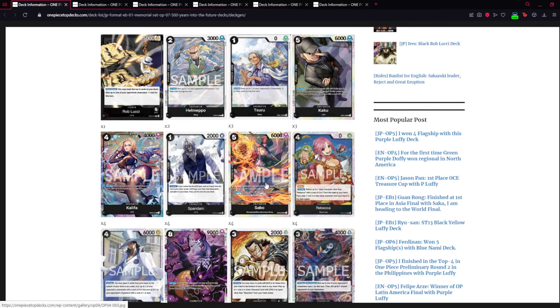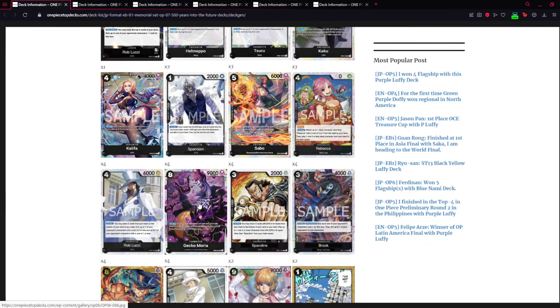We're also running some staple black cards: Sabo, Rebecca, and Gecko Moria. These three cards will most likely always be in the top black decks, so if you like black you will most likely already have these cards. These are definitely staples.